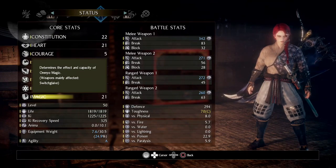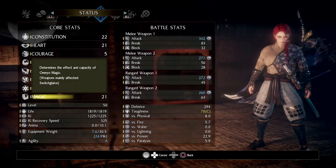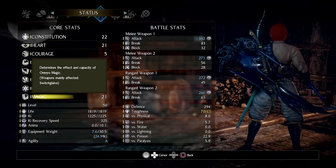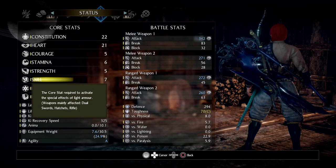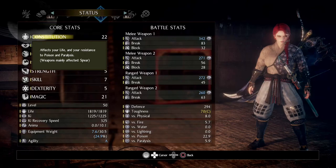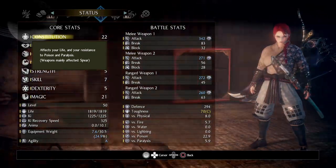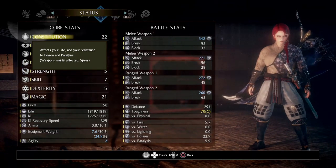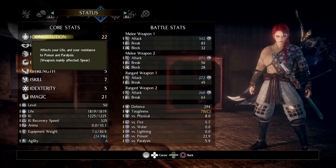You're going to want to put points into Magic, but I would probably suggest you don't really want to put points here until you actually have some spells to use. It is obviously going to boost the damage of the Switch Glaive — that's all you're going to get out of it until you actually have a spell to use. Constitution, in my opinion, is way more important to start with. Get used to kind of being a melee-based character for a while, until you actually are able to complete some of the Onmyo-specific missions. You'll be stuck with melee anyway, so just get used to that idea.